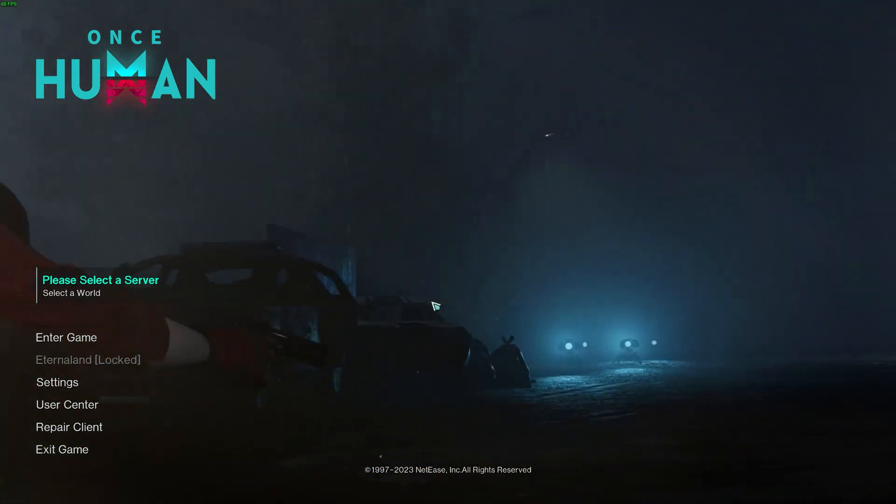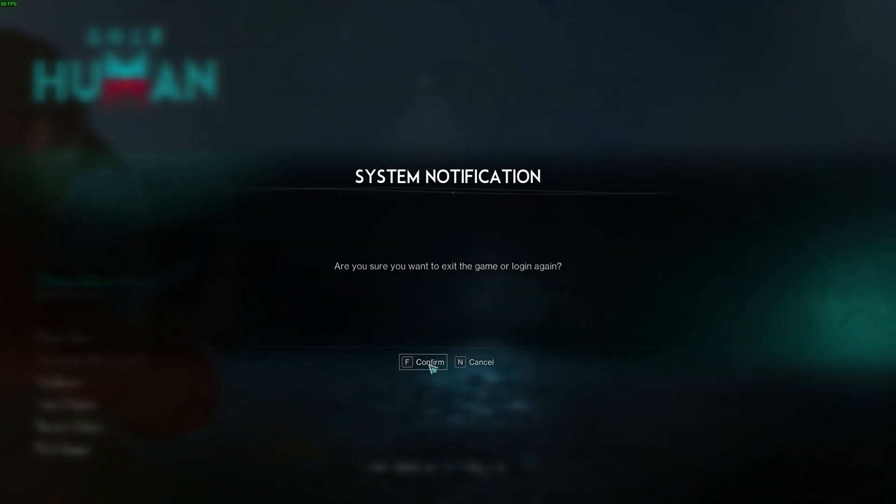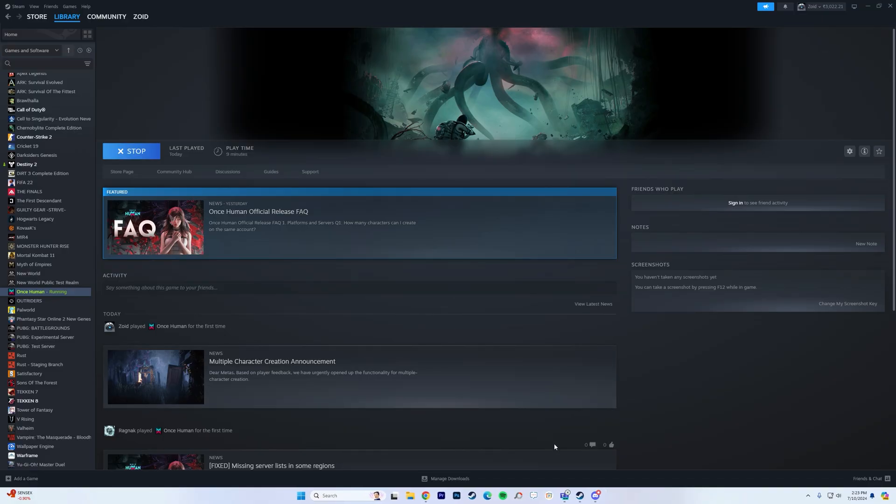First of all, if you're getting the network error, simply close the game. I have tried a lot of fixes like changing the DNS, resetting the DNS, and other settings like resetting my router as well — but those didn't work.